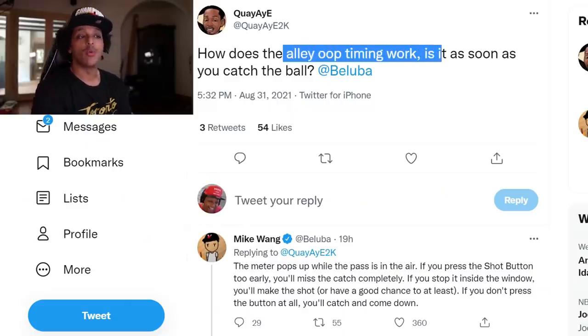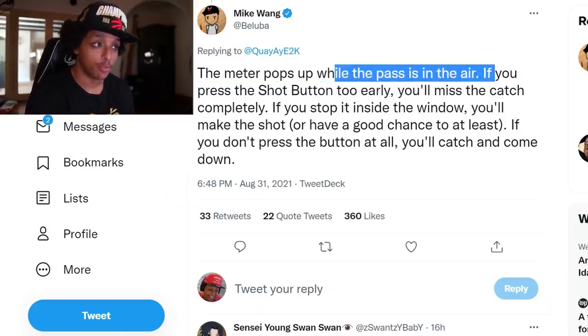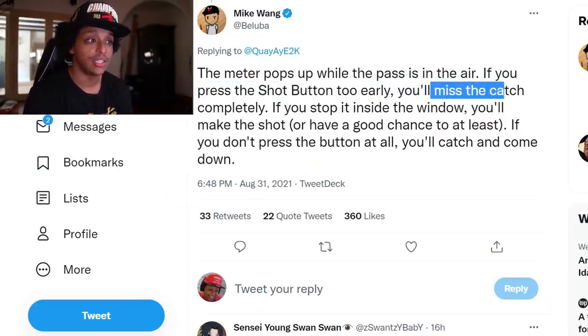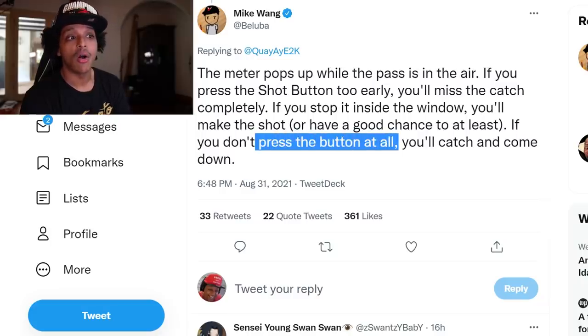Someone asked a good question: how does alley-oop timing work? Mike Wang clarifies: the meter pops up while the pass is in the air. If you press the shot button too early, you'll miss the catch completely. If you stop it inside the window, you'll make the shot or at least have a good chance to. If you don't press the button at all, you'll catch and come down with the ball. As long as this isn't too challenging and the average person can do it consistently, dunk timing should be fine.